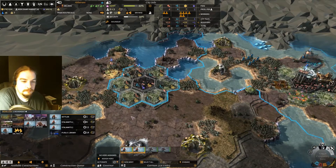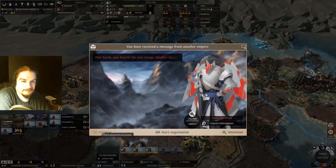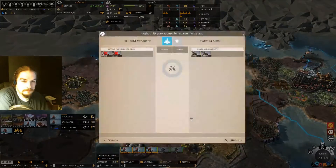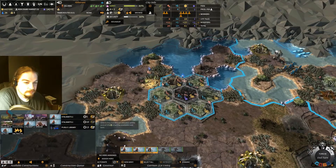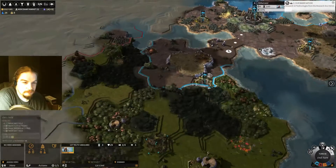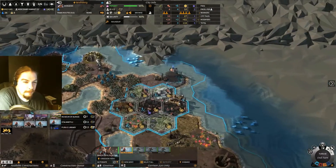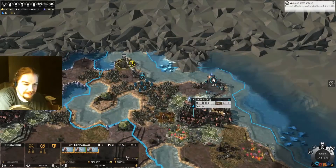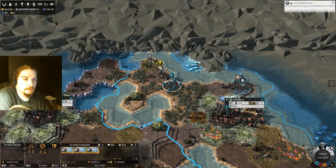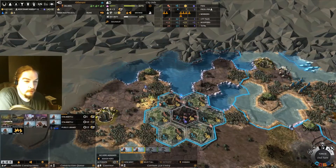We can institute our plan and then expand. It's a risk though, because there might be a roaming army in there. Oh shit — guess I'm not exploring with those guys. Broken Lords units have really awesome defenses but they're actually really weak on the attack. Let's look at our Fidzie output.